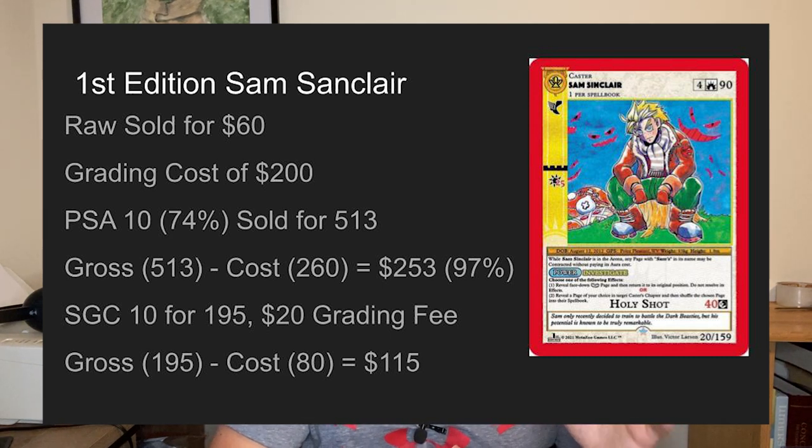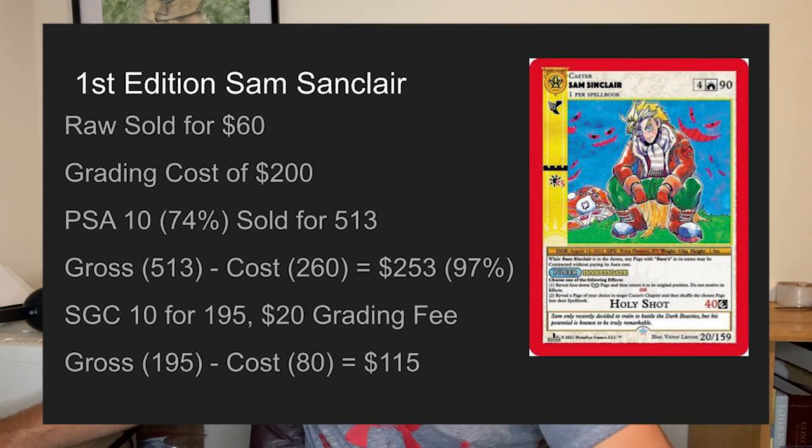Here's the SGC example using the same Sam Sinclair card. An SGC 10 sold for $195 — about a third of the PSA 10 price. However, SGC grading costs only $20 per card at the lowest tier, with a turnaround time of less than a month. So with a $20 grading fee and a $60 card, your total cost is $80. You sell for $195, making $115 in profit — a solid return with a much lower upfront investment of $80 instead of $260.